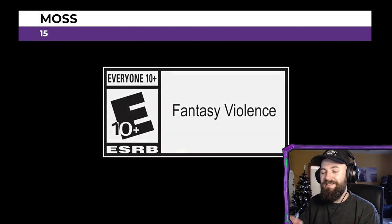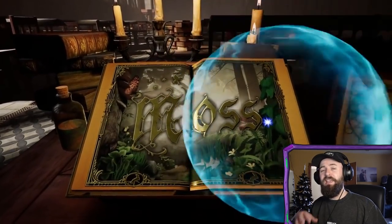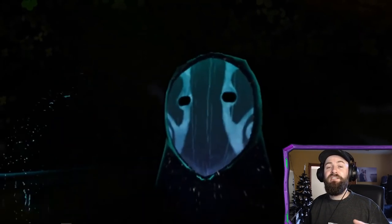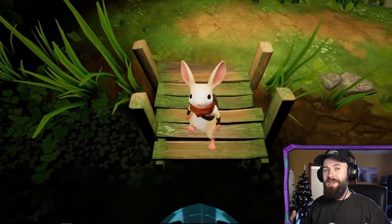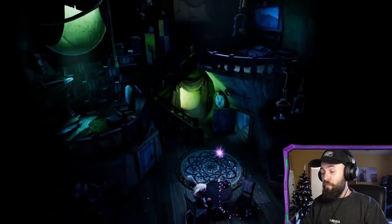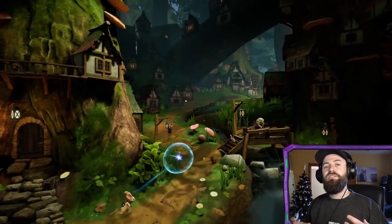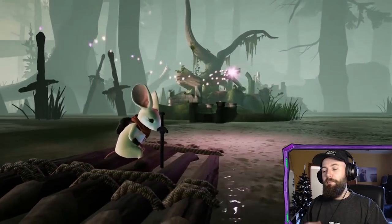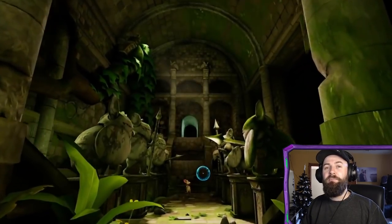Next up is another absolute favourite of mine — Moss. It's a third-person platform experience where you help Quill, a mouse, save her kingdom from almost certain destruction. You play as basically a giant floating omnipotent presence, but Quill can see you and interact with you. Much like Ghost Giant, you feel like you're really there — the world is laid out in front of you and you need to help her overcome obstacles and traps. Platform games presented in a VR environment can be absolutely magical, and Moss is probably the best example of that.